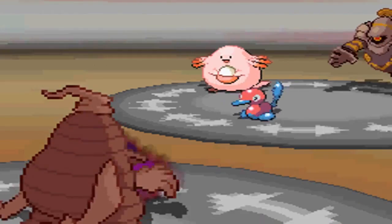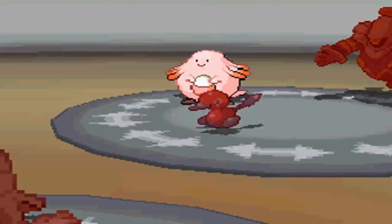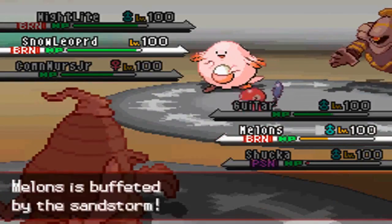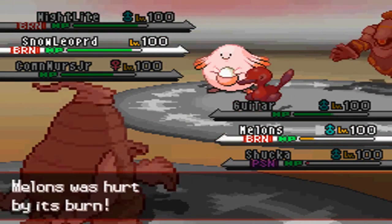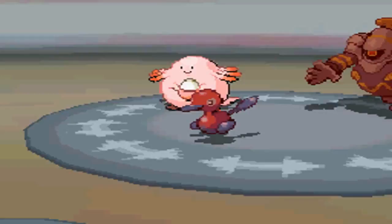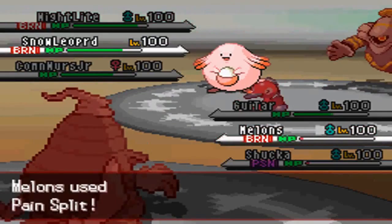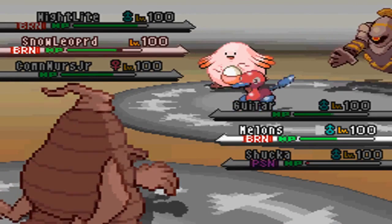I decide I really need the residual damage. With the Sandstorm and the Burn giving him residual damage, that's gonna be really nice. Trick Room wears off, so he's gonna try to take me out with Ice Beam, but I just barely live — that so-called Smidgen of HP.